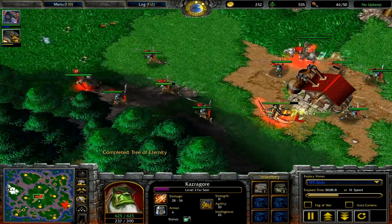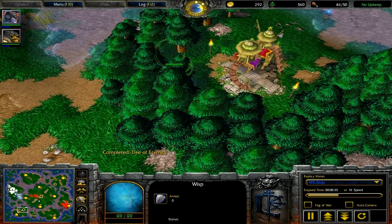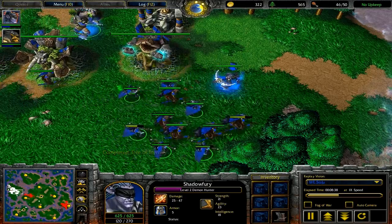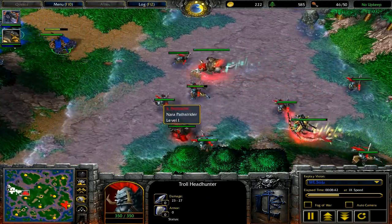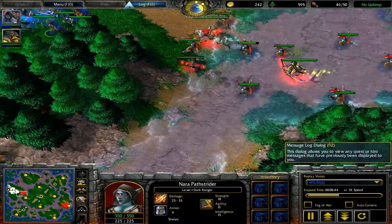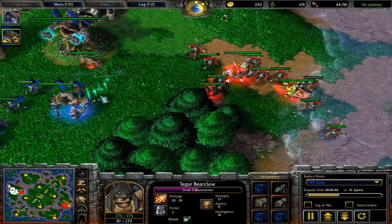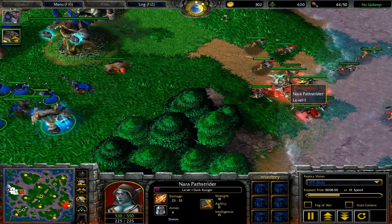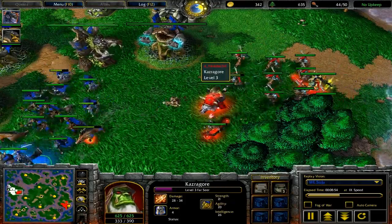So you've done good position, then you've started using your hero spells, after that you've shift-queued up attacks, and then you're starting to work on defensive micro. That's pretty much the order of what you do for ranged micro. Another battle here is going to occur and Soju wants a good position here. As you can see, Headache just focused down that Druid of the Talon and it went down really quick.